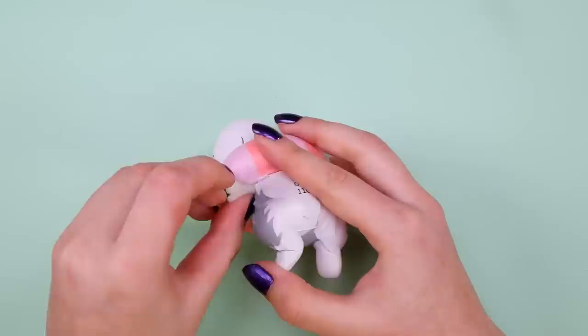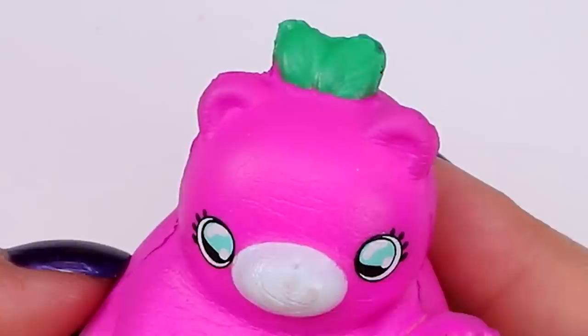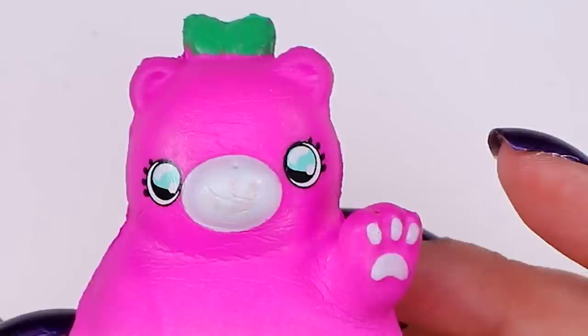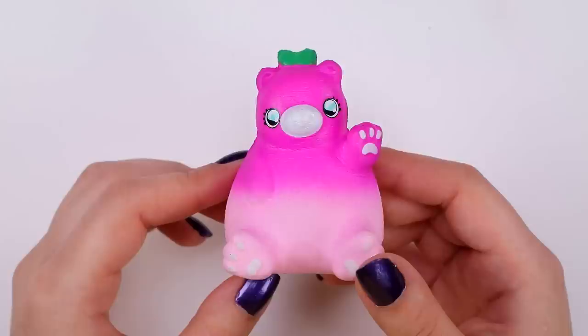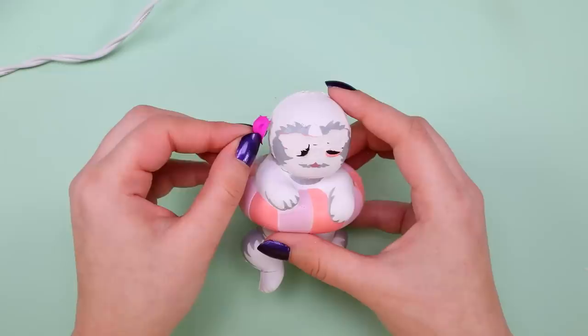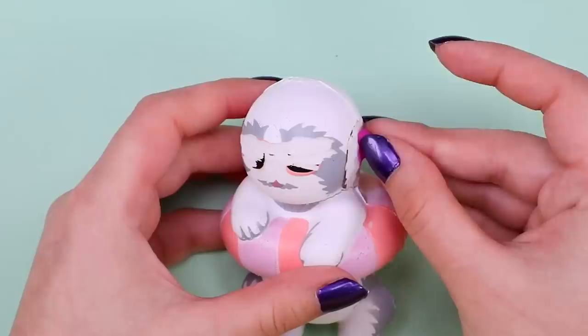To patch up the hole, I'm gonna grab some spare foam, shove it in there, and trim away the excess. I dug out this other squishy — I believe this is a plum-themed bear. It's kind of cute and I like the hand that's waving, but without a doubt I'm most interested in those ears. You have been selected to be our involuntary ear donor — congratulations. I'm gonna hot glue those on since fabric glue doesn't work very well for tiny pieces like this.